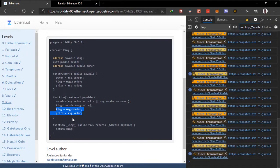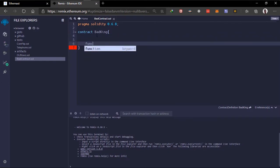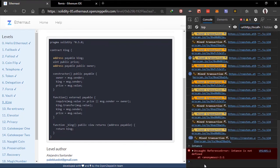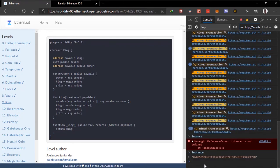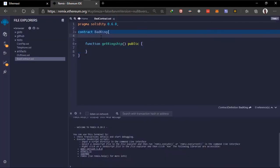We need to trigger the fallback function that will claim kingship. To do that, we need a function called 'getKingship' as a public function. We need the address of this contract — if you type 'instance' in the console you can see the address. Copy that and create a public variable for it.